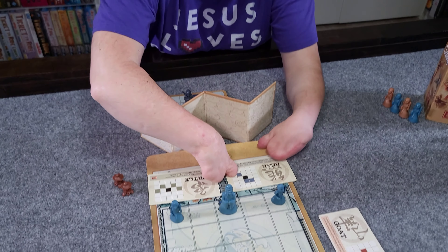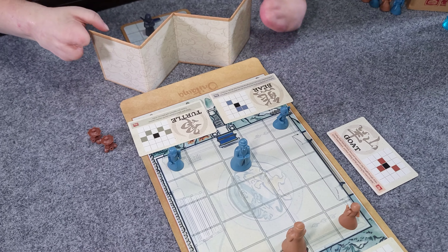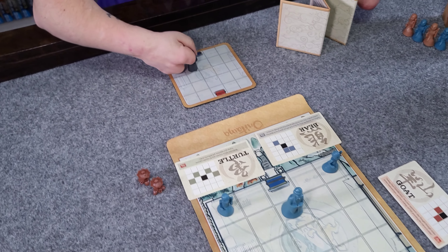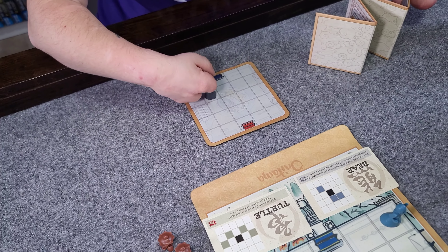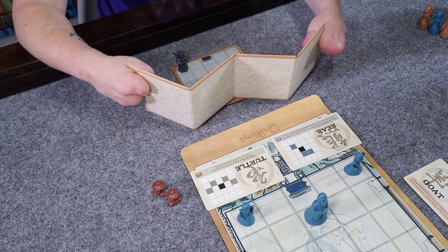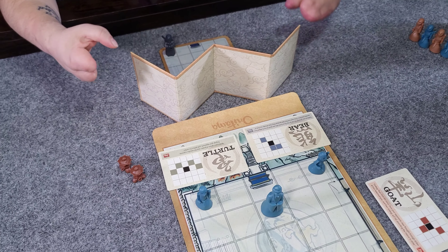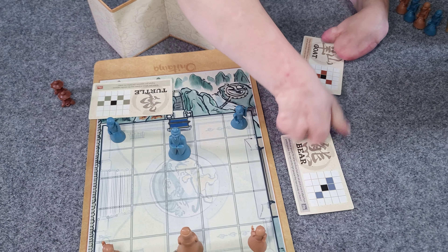We don't have to move the ninja, but it's something we can do on our turn. We have to use the same movement card, but we don't necessarily have to use the exact same movement. For example, if I used the bear card to move my master one space forward, I could use the bear card to move my ninja one space diagonally backwards. So I have to use the same card, but I don't have to use the same movement. After I've done that, I'd switch out the cards like normal.